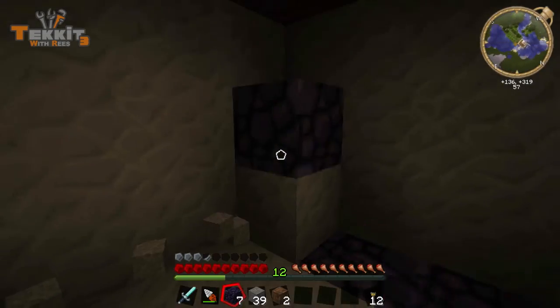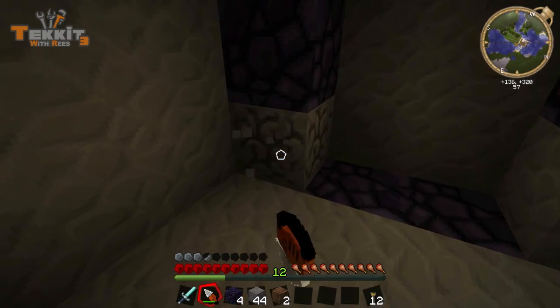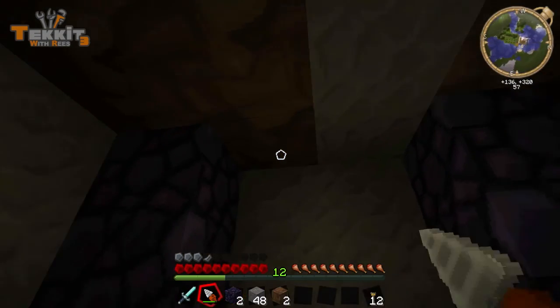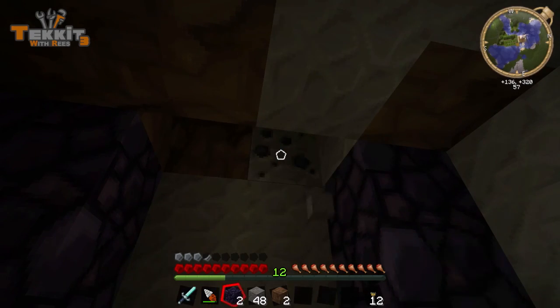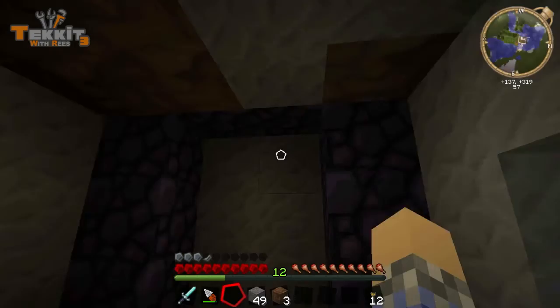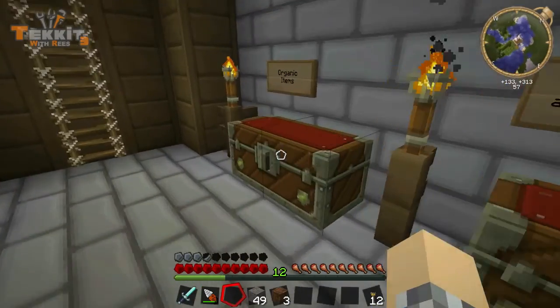I think the ceiling's actually gonna have to be one higher. Actually no it won't — look at that. And then just drill that out. Wow, did you see it just tear down that dirt? I can make all this look a lot prettier later, like the ceiling and everything. I'll fill it all with stone bricks. What we need is a lighter.